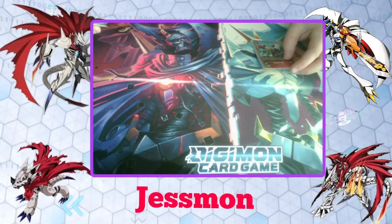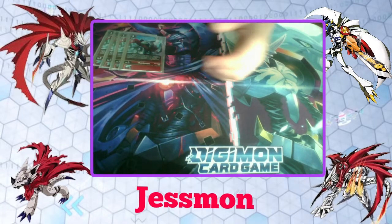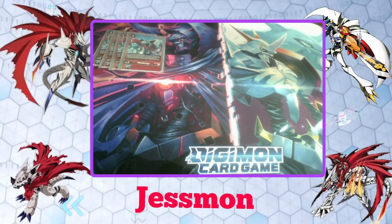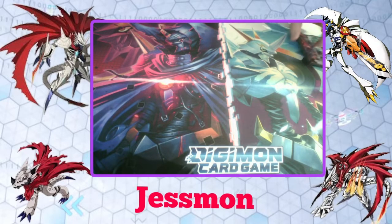We're going to do four copies of Huckmon. Its ability is when you play it, you reveal the top five cards of your deck, and if you get a card with Huckmon in its name, Jessmon, or anything Sistermon, you can add up to two of them to your hand. So you can bring a Jessmon to your hand, or a Sistermon Blanc, or anything like that.